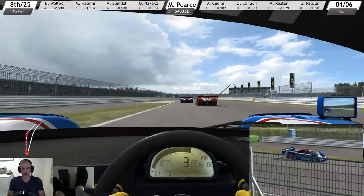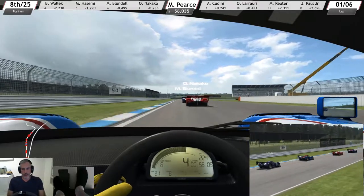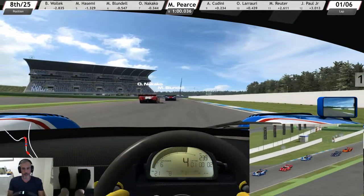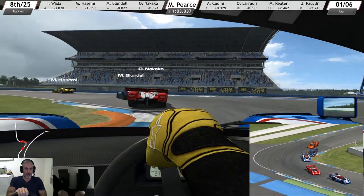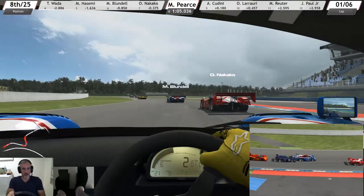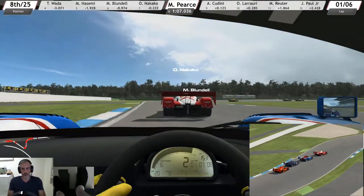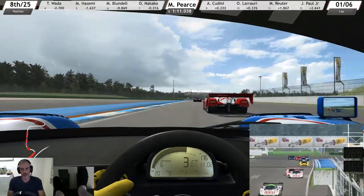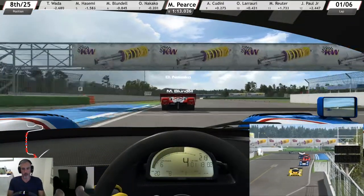Notoriously difficult cars to drive — lacking in brakes and huge amounts of snap oversteer. Turbo lag, massive amounts of power delivered at the very top of the rev range. The Nissan was between 700 and 800 horsepower from its 3.5 litre twin turbo V8.